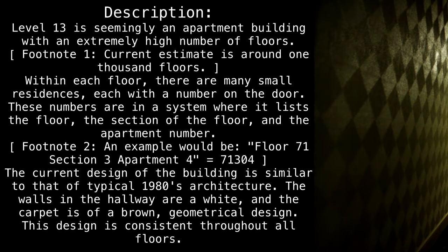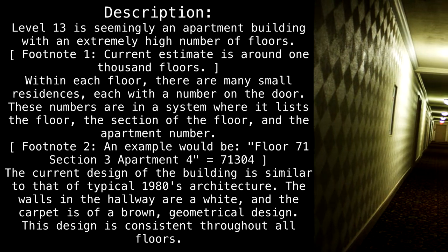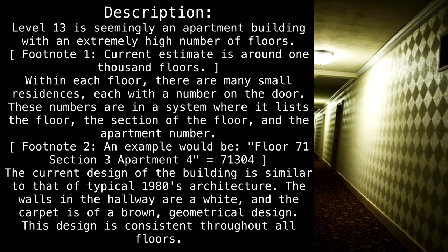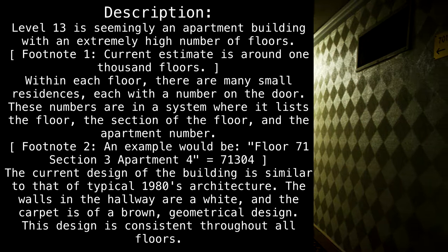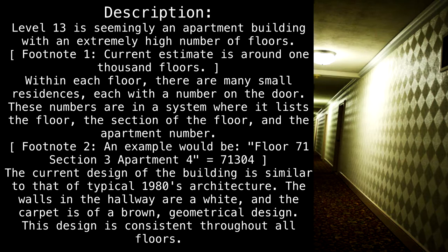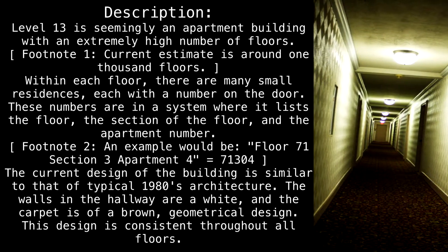Level 13 is seemingly an apartment building with an extremely high number of floors — current estimate is around 1,000 floors. Within each floor, there are many small residences, each with a number on the door. These numbers are in a system where it lists the floor, the section of the floor, and the apartment number. An example would be: Floor 71, Section 3, Apartment 4 — written as 71304.